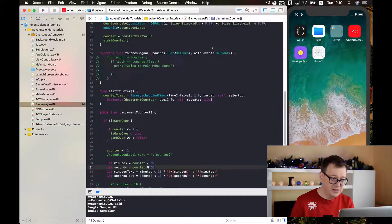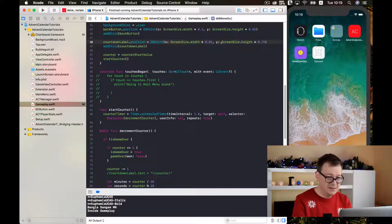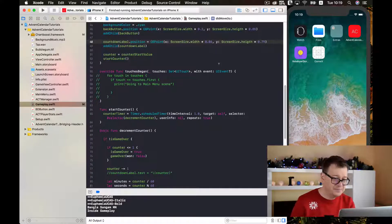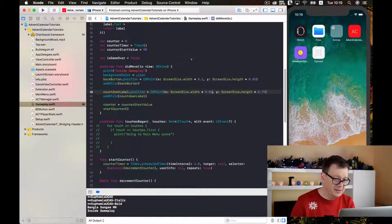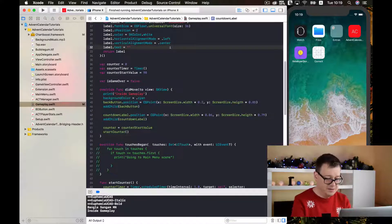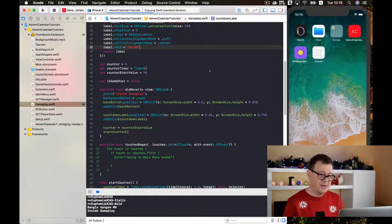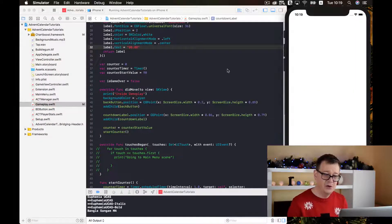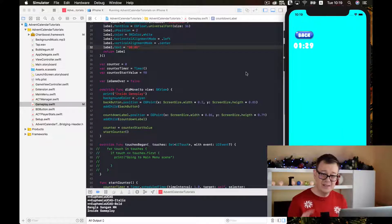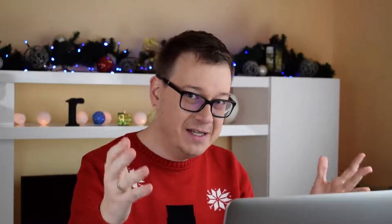I want to maybe tweak the font size to 6, and finally I want to initialize our label to show 0:00 because this looks much better. That should be it for adding a countdown label to your apps in SpriteKit with Swift. Hope you enjoyed this video — if you did, go ahead and share it with your friends, give it a thumbs up, subscribe to our channel, and I will see you in the next one.